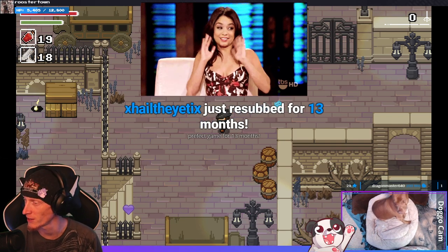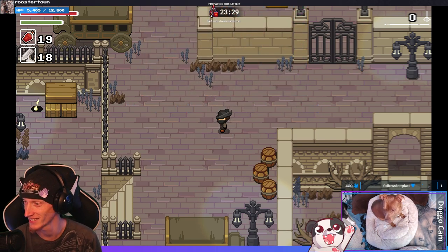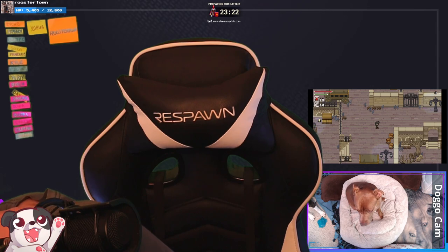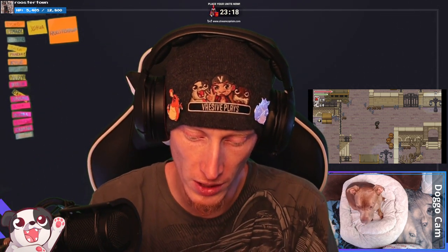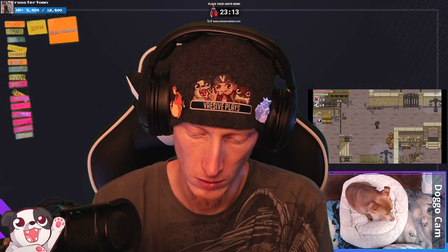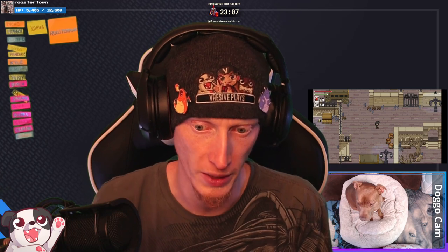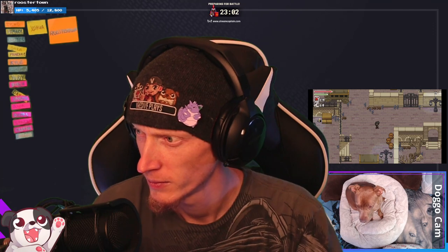13 big ones, my dude — perfect game for 13 months! How's it going? Welcome to the stream. Choose a color and we'll add your beautiful name to the wall of power — blue, orange, pink, yellow, or green. Make sure these are all correct because putting them backwards is obnoxious. How you doing? Pink — Fuzzyman, alright, hello friend!